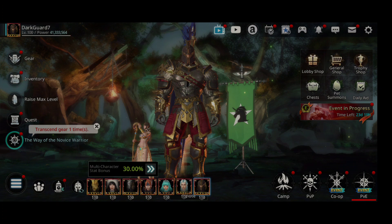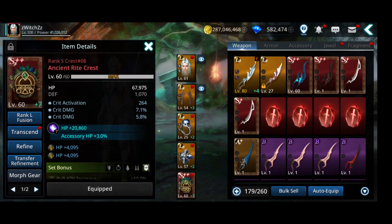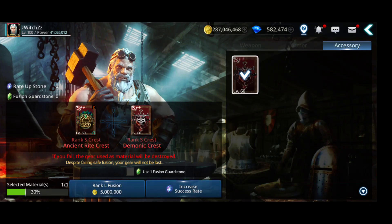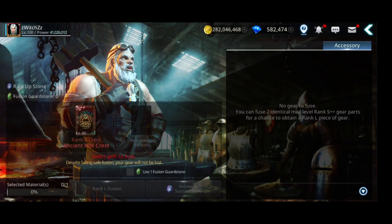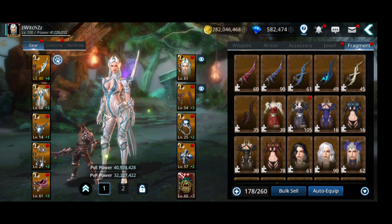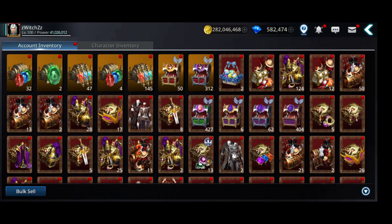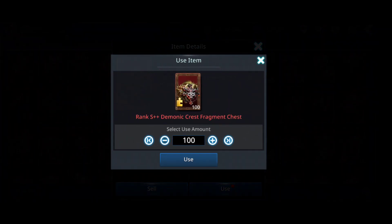Let's go to the Witch. I think I'm missing a crest — let me check. Yeah, so let's try. Come on, give me some luck. Please RNG — fail. Okay let's get more fragments. I have another set here, so I can craft a full one — 100 demonic crest fragments, so I can craft a full crest.